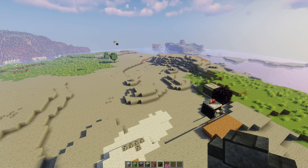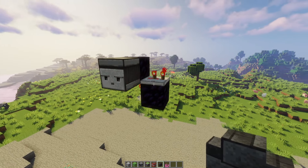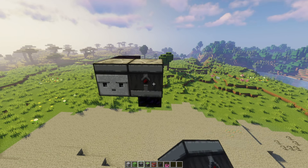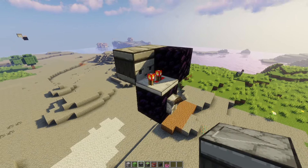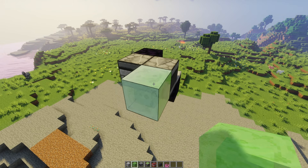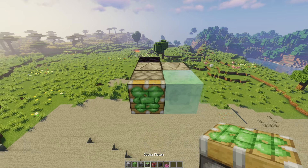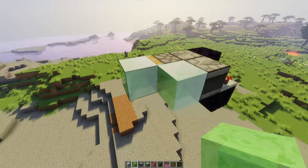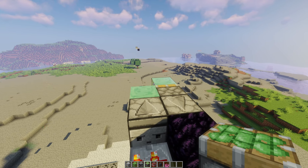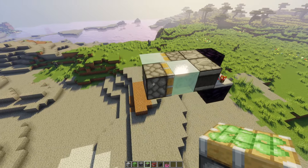Come down to here and grab your observer. Shift and place it facing into the redstone repeater. Grab your slime block and place it onto the back of the observer. Facing this observer, place your sticky piston, then put a slime block on the front of that. Turn around and put a sticky piston facing in the opposite direction so it looks like that.